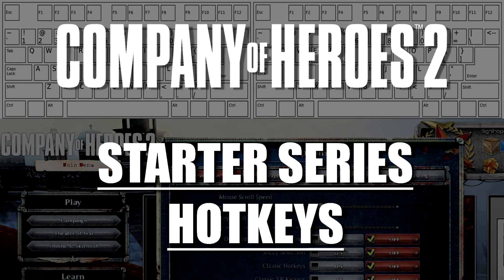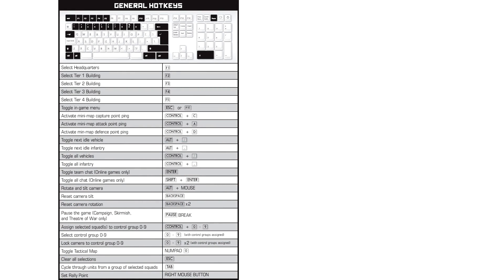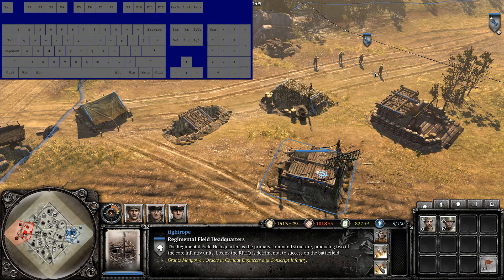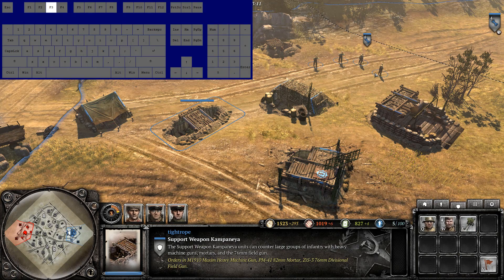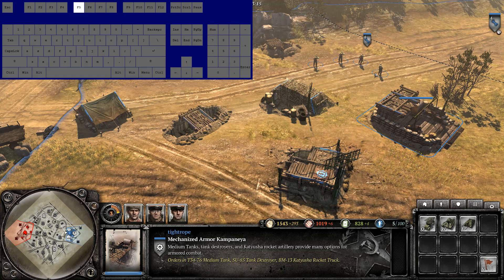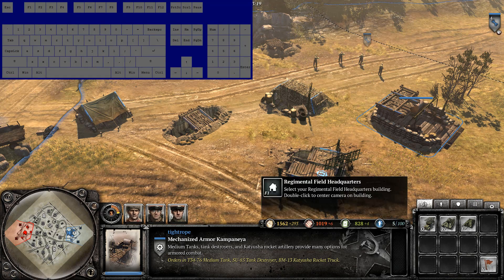Hey guys, Tyro here bringing you the starter series tutorial on hotkeys. Learning and then mastering hotkeys are one of the first avenues of improvement in RTS. Let's take a look at the general hotkeys as they came in the original Company of Heroes 2 instruction booklet. On F1 to F5 we have the production buildings. In most other strategy games you need to bind your production buildings to control groups, however in CoH2 you never need more than one copy of a production building, allowing for these convenient hotkeys.